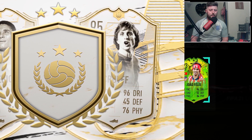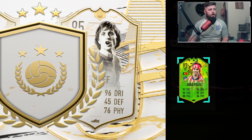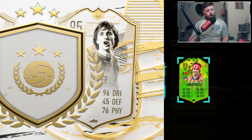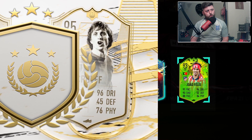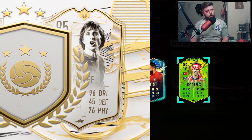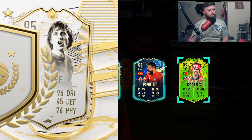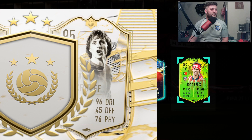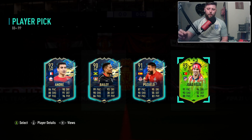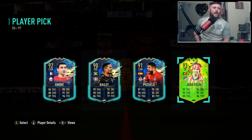Not a bad pull indeed. 88 plus, he is a 93, so we'll absolutely take that. The next one is going to be a Team of the Season - red on the badge - and we've got a 91. The last one is another Team of the Season, and there are four options. To be honest, let's just pick one - that isn't awful.